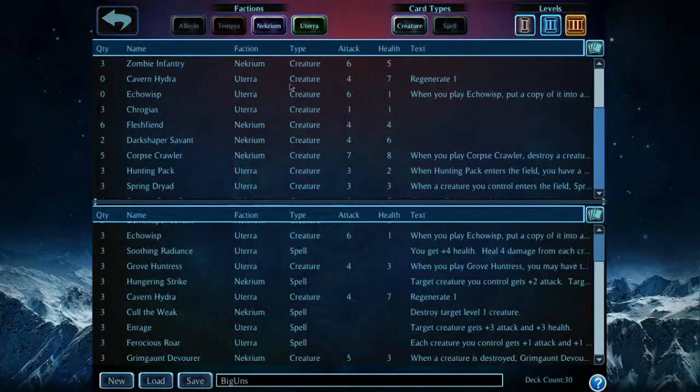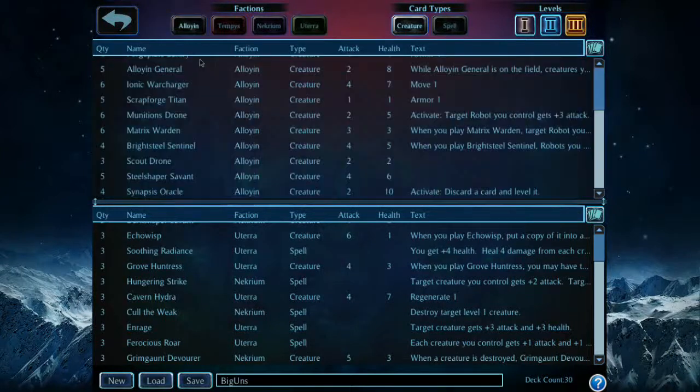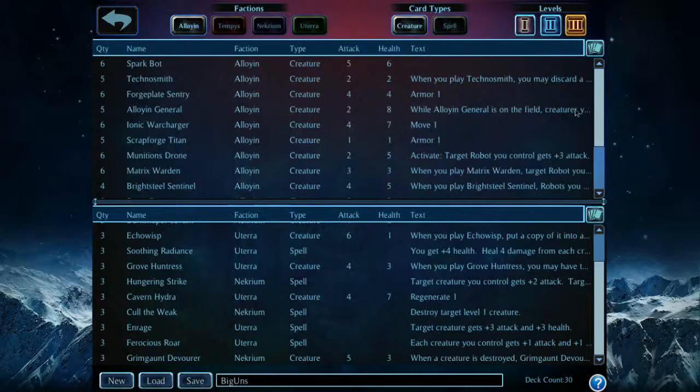I've already built the deck using cards from the Necrium and Uterra factions. I got off track — I was going to explain what these factions are. Let's start with the Aloyan. You can think of these guys as the humans and cyborgs — it's a technology-based faction. This faction provides the sci-fi flair in the Soul Forge universe, which I think is pretty cool.